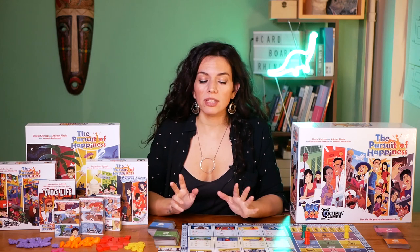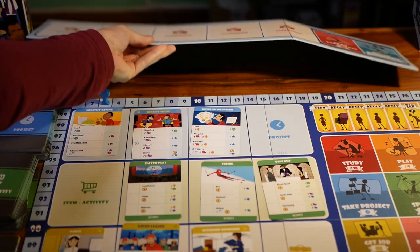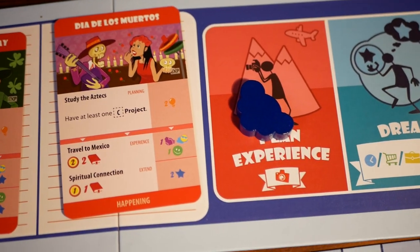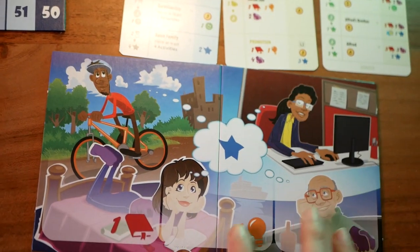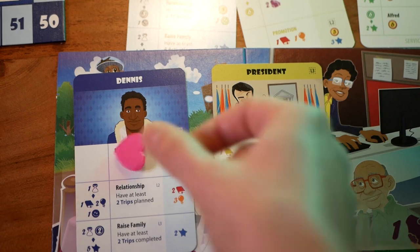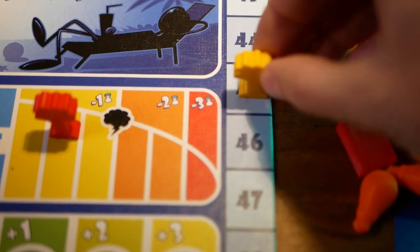There are also two main expansions and a few mini-expansions that you can add one at a time or all together, depending on the depth and the theme that you want. The Experiences expansion adds a new board with experiences like trips, festivals, and happenings that you can do additionally to the other actions. It also adds a dream board for each player for things they dream about doing. With this, you reserve cards that you want to do later on, getting one resource for free, and for every round that passes you get a desire token until you finally realize your dream, which then turns the desire tokens into long-term happiness. This is a very important addition as it adds a new level of strategic planning to the game.